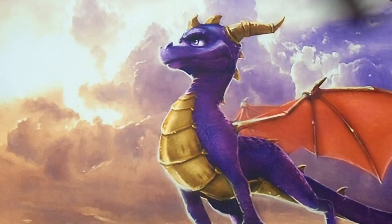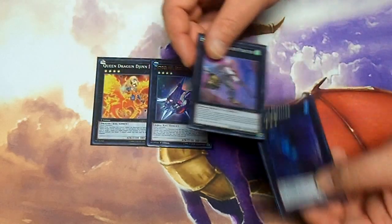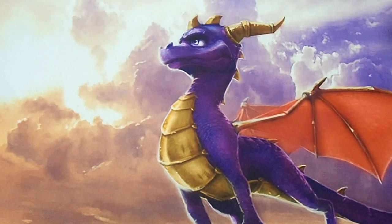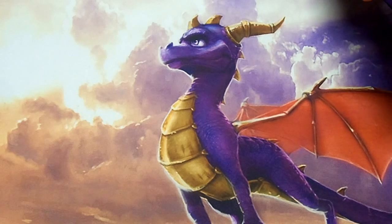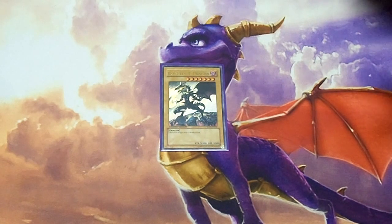For Rank 4s, I'm just playing the typical stuff: 1 Queen Dragoon Dracosack, 1 Number 101, 1 Castel, and 1 Abyss Dweller. Nothing too special with the Rank 4s. I wanted to play a Rank 1 here and there but couldn't really find room, and honestly most of the times I had the opportunity to go for Rank 1 plays, it just felt unnecessary. I went straight for the Red-Eyes plays, and normally the Red-Eyes plays are better than Rank 1 plays.